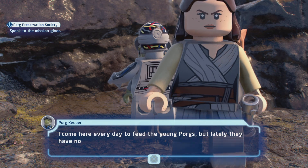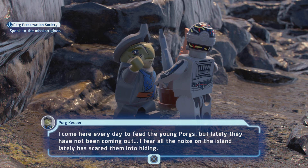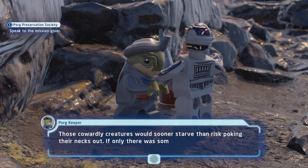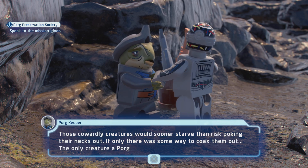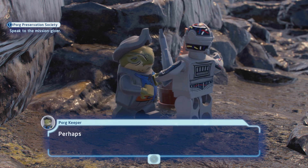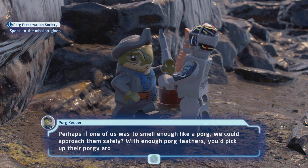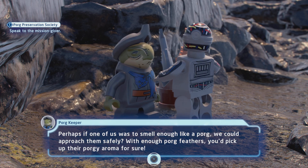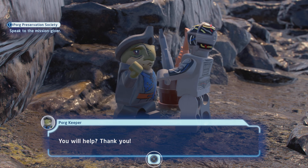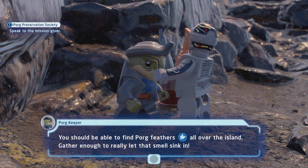Let's get C-3PO and go to the Mission Giver. The Porg Keeper says: 'I come here every day to feed the young porgs, but lately they have not been coming out. I fear all the noise on the island has scared them into hiding. Those cowardly creatures would sooner starve than risk poking their necks out. If only there was some way to coax them out. The only creature a porg truly trusts is another porg. Perhaps if one of us smelled enough like a porg, we could approach them safely. With enough porg feathers, you'd pick up their porgy aroma for sure.'